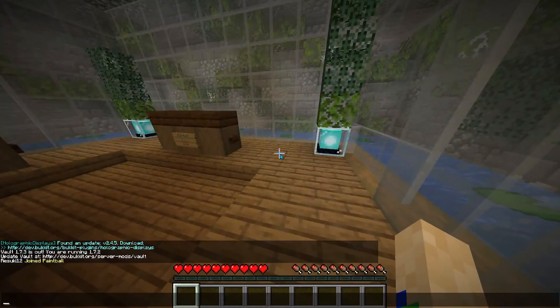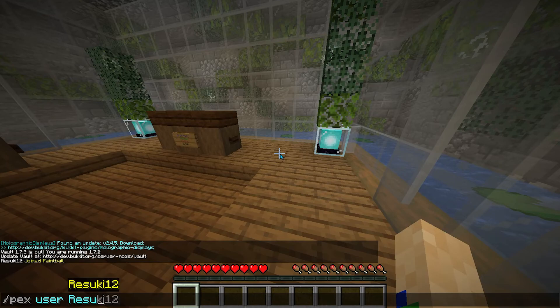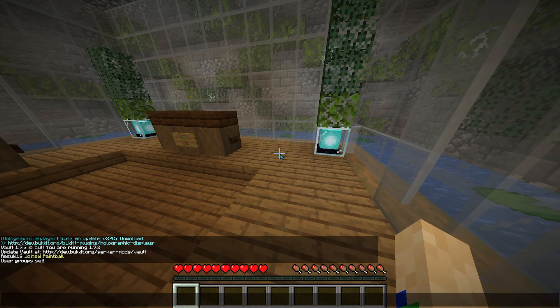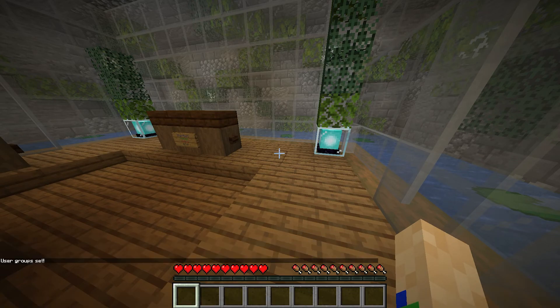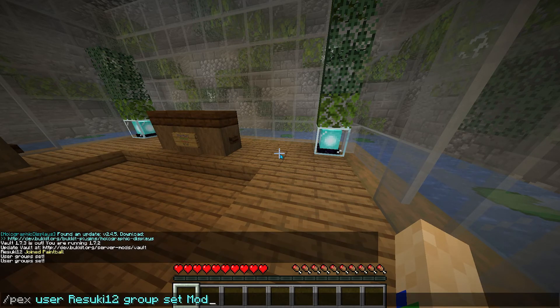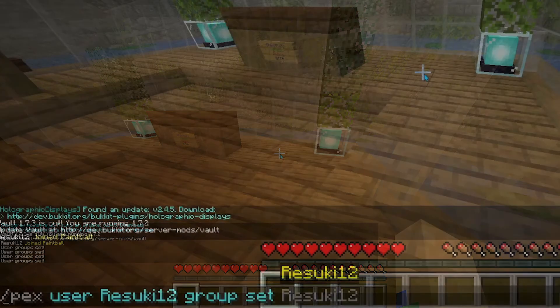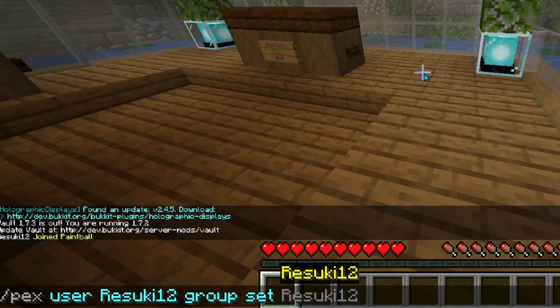The next thing we'll be looking at is the permissions or the ranks. There are four basic ranks on pretty much every server: admin, mod, VIP, and member. Admin is essentially the owner and they have all permissions. Mods have almost the same amount of power, but they can kick, ban, and mute players, but they cannot edit maps. Next is VIP, which is technically a step up above members, but there aren't technically any specific benefits to it. And finally, member is the most basic form of player that you can find, and it'll be the default one that you are set to when you first join the server. The command is pecs user username group set and then the group permission you wish to give.